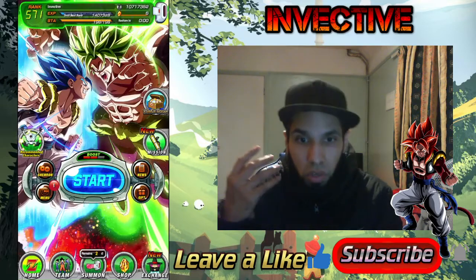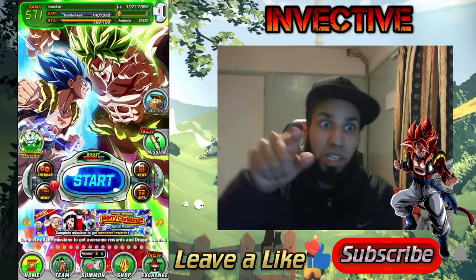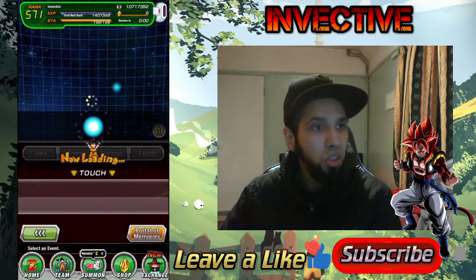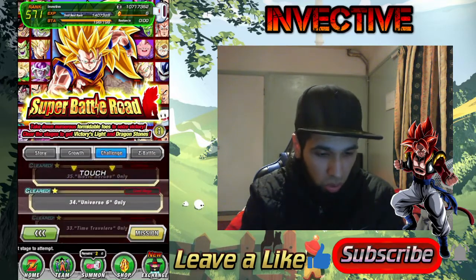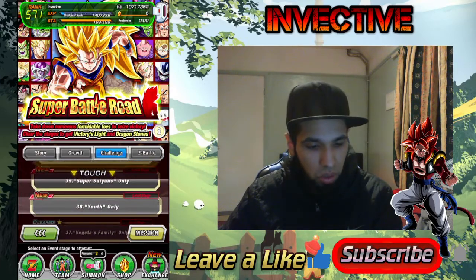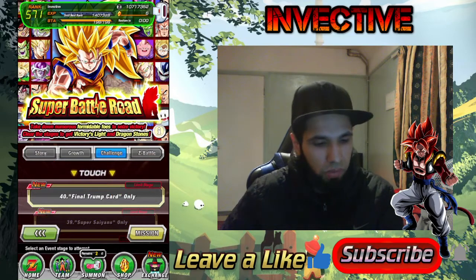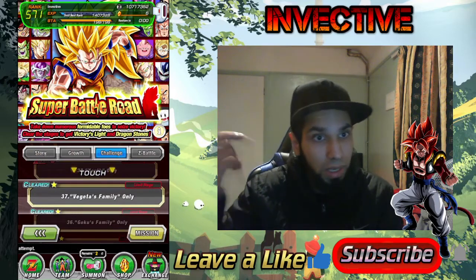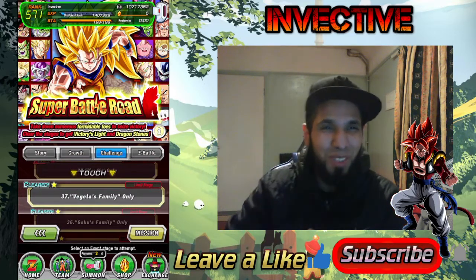That's pretty much the video today. Hopefully you guys managed to build a good team and beat it. If you beat it with a different team, please let people know in the comments what team you used. There are only three more stages left for me to cover — next up I'm doing Youth, Super Saiyans, and Final Trump Card. Super Saiyan should be easy; I've seen people complete Final Trump Card in about six turns. Vegeta's Family and Goku's Family are definitely the two hardest stages. As always, thank you very much for tuning in — I'll see you guys on the next video. Peace out.